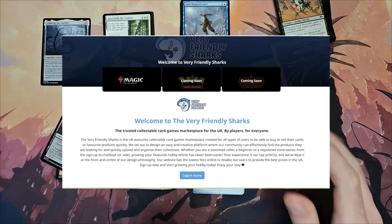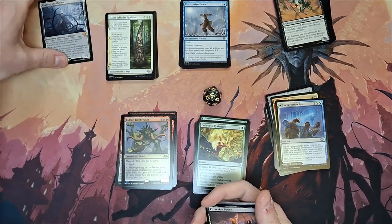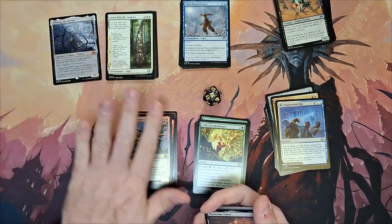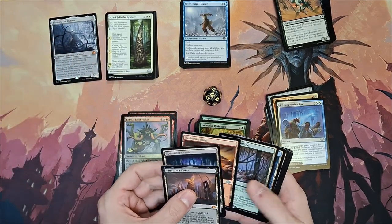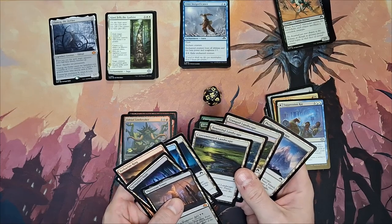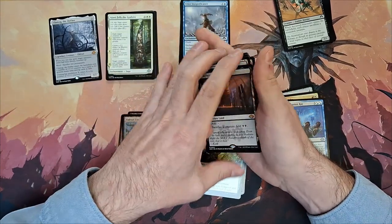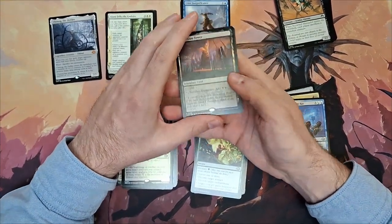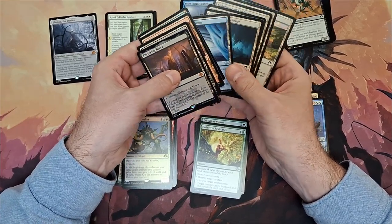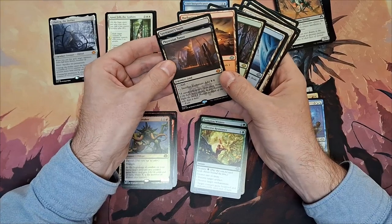Thank you, and we are back from our sponsored message from ourselves. Here you can see past me looking at that big juicy Eldrazi which I opened, excited about maybe trying to play it. I'm checking the lands we opened, as there is a lot of color fixing in this format — reports say it's a hard three-color format — so I'm trying to identify what colors I can reliably play and what color combinations I can get to.